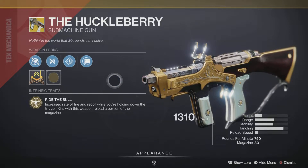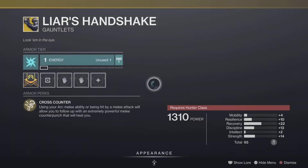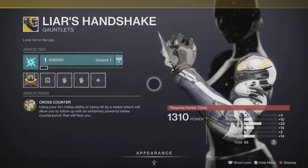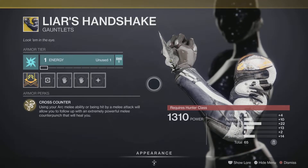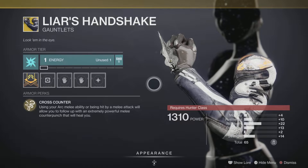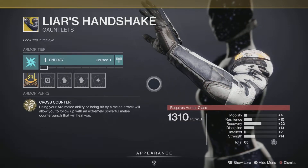Next up, we have the Liar's Handshake, an exotic gauntlet for the Hunter class. It comes with the intrinsic perk Cross Counter — using your arc melee ability or being hit by a melee attack will allow you to follow up with an extremely powerful melee counter punch that will heal you. It does exactly what it says, though there are many other exotics you'll probably run with the Hunter class. Nonetheless, pick this up and add it to your collection.